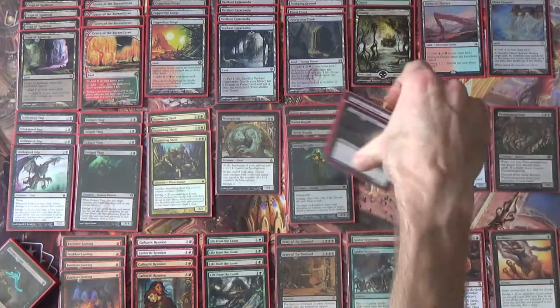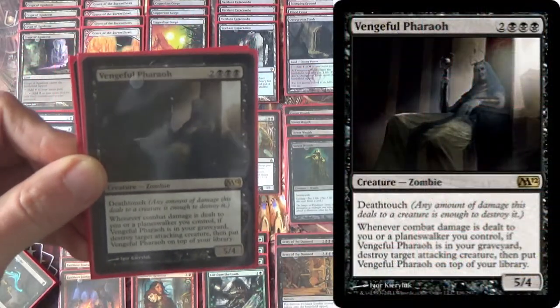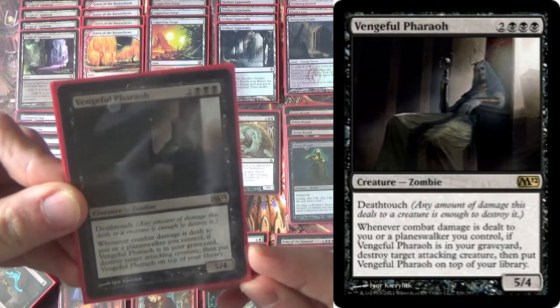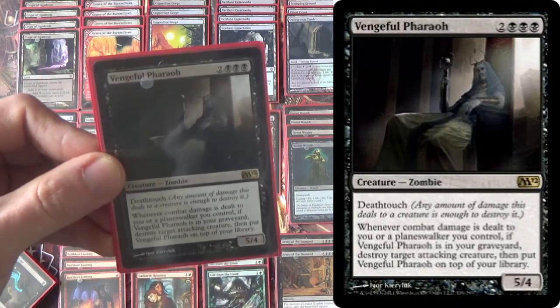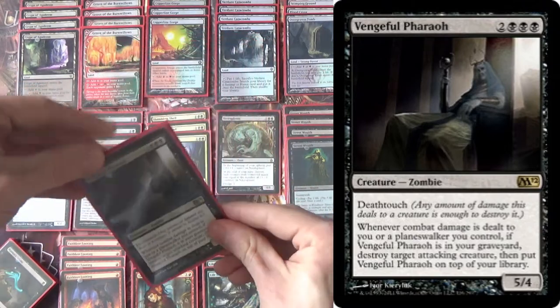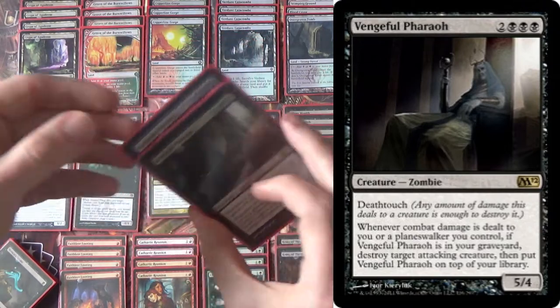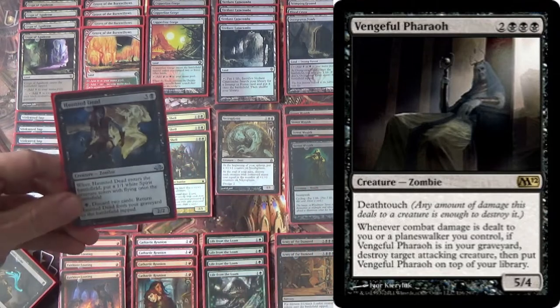We want to keep ourselves alive, and that's where cards like Vengeful Pharaoh come in. Whenever a creature deals combat damage to us or a Planeswalker we control, if it's in my graveyard, we get to destroy that attacking creature, then put it on top. Then, of course, we dredge it right back and we get to do this over and over again. There are two of them — there could even be more, actually. It doesn't keep the damage from hitting us, but it makes them swing all out at us, or they're going to lose their creatures.